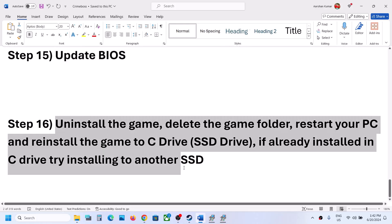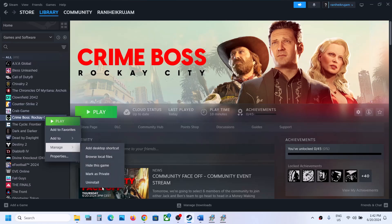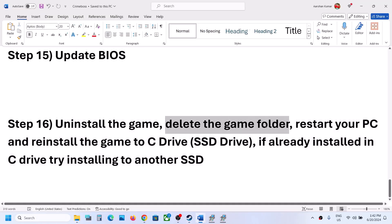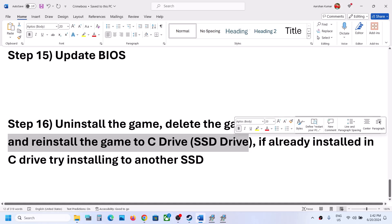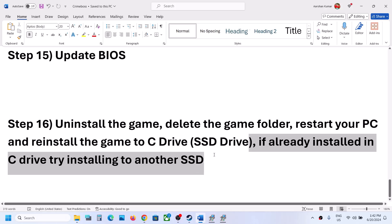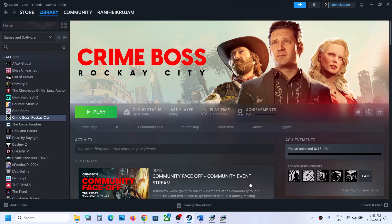The last step is to uninstall and reinstall the game. Right click the game, select Manage, then Uninstall. After uninstalling, go to the game installation folder and delete the game folder, restart your computer, then reinstall the game to the C drive. If already on C drive, try installing to another SSD. One of the steps shown in this video should help you get the game running on your Windows computer.